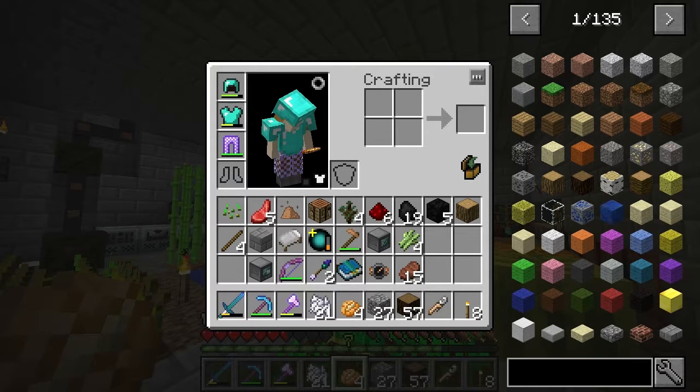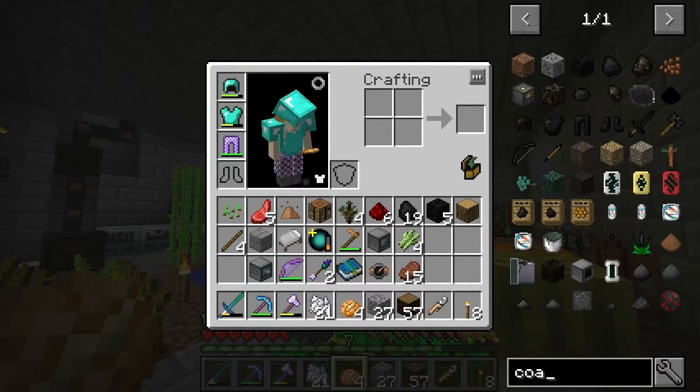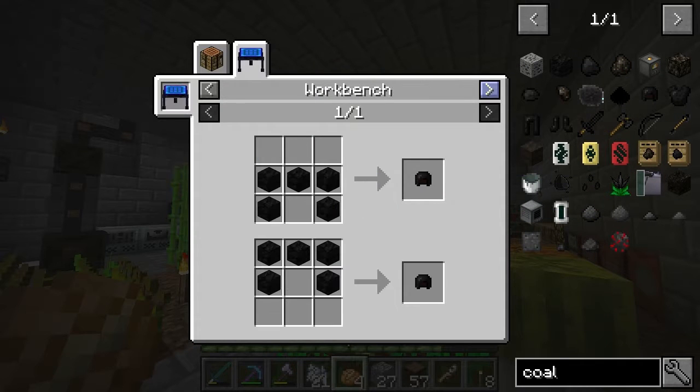So yeah, I've got enough wood now. Another thing I wanted to look into was Armor Plus. What I need to do to get the first achievement in this is to make a piece of coal gear. The problem is I need to get the workbench.